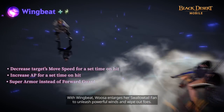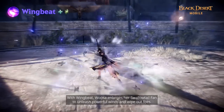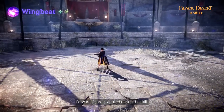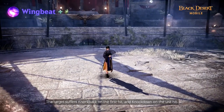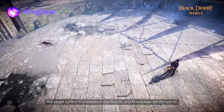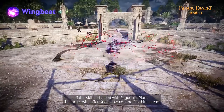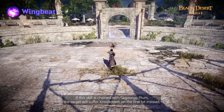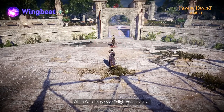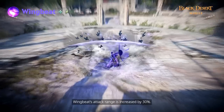With Wingbeat, Usa enlarges her Swallowtail Fan to unleash powerful winds and wipe out foes. Four Guard is applied during this skill. The target suffers knockback on the first hit and knockdown on the last hit. If this skill is chained with Sakunja Plum, the target will suffer knockdown on the first hit instead. When Usa's passive Enlightened is active, Wingbeat's attack range is increased by 30%.